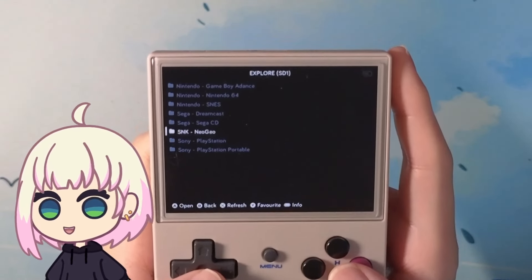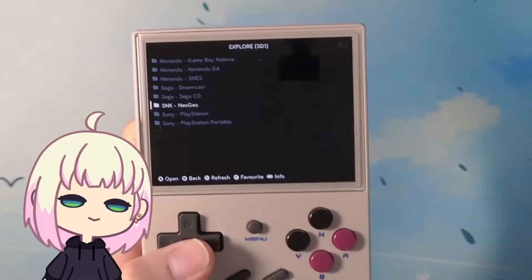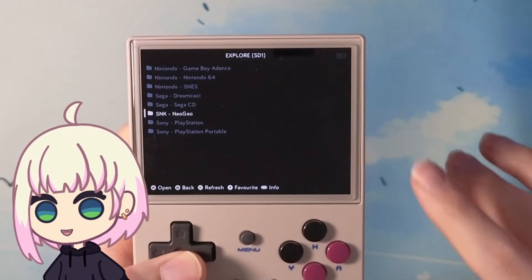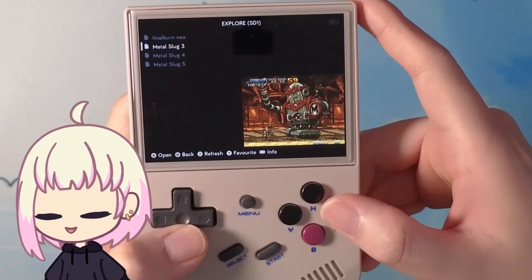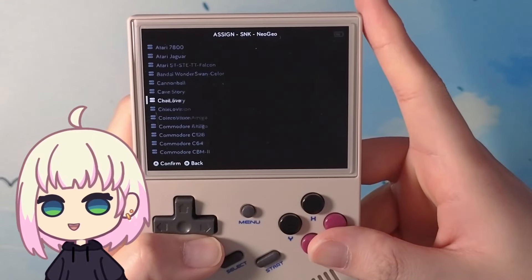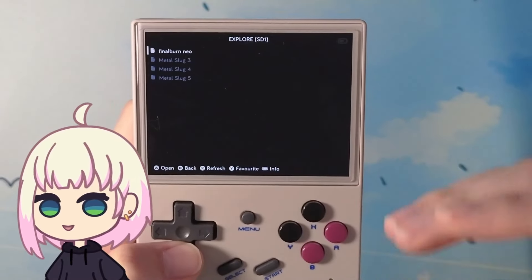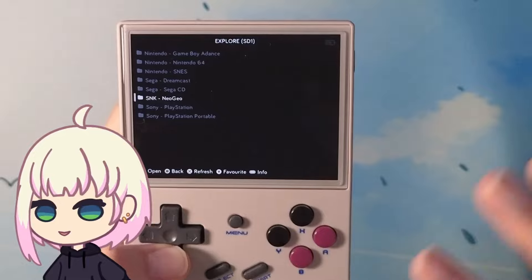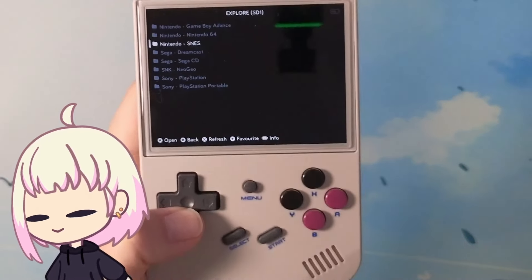Let's talk a little more about why I like MuOS. One big reason is that these folders don't need to be named anything specific. The only catch is that when you start up a game for the first time within a new folder, you will have to select what core to run it with. For something like SNK Neo Geo, I'll open the folder and press A — it brings me to the core select screen. I can get back to that by pressing select. For Neo Geo, I personally use Final Burn Neo. And now every game within this folder is associated with that core. You don't have to set it for every game — just for one game within a folder. Not that difficult, only takes a couple of seconds.